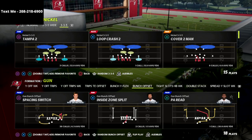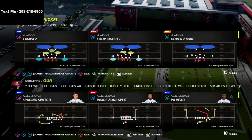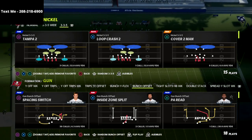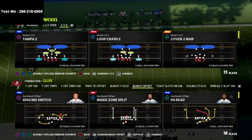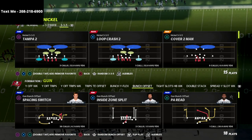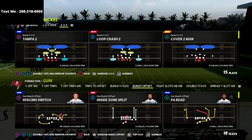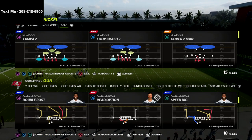I have a guide out on the Gun Bunch and the Nickel 3-3-5 Wide — I'll put both in the description. They're just $15 a piece and they walk you through step by step exactly what the pros are doing and how to expand on those concepts. That's why it's called the meta Gun Bunch and 3-3-5 Wide — meta meaning most effective tactics available at this point in the season.